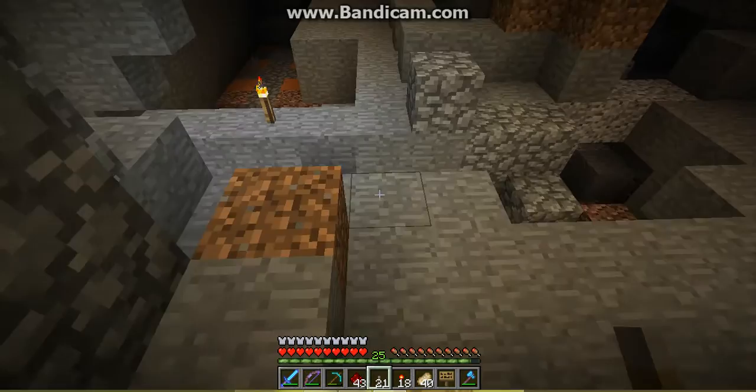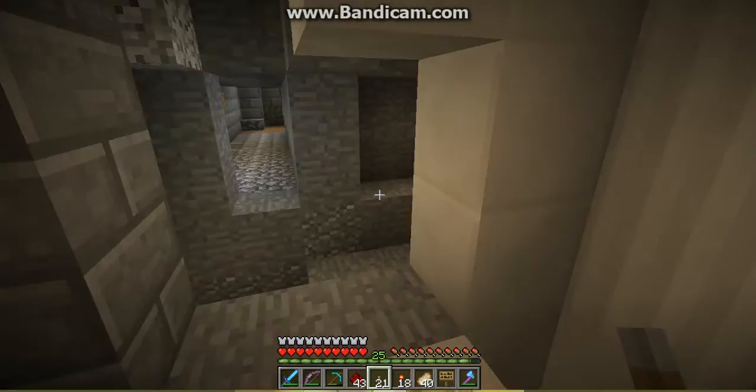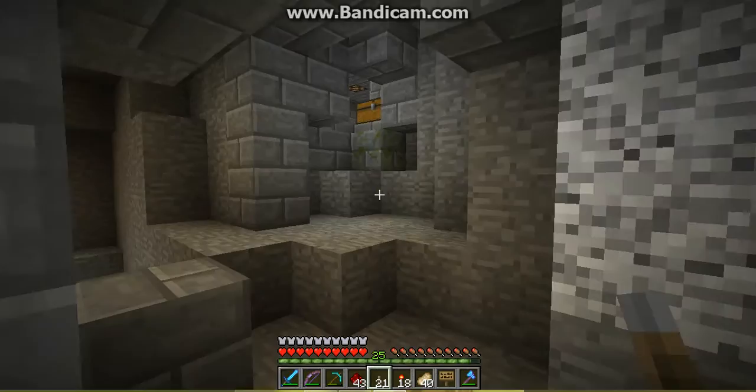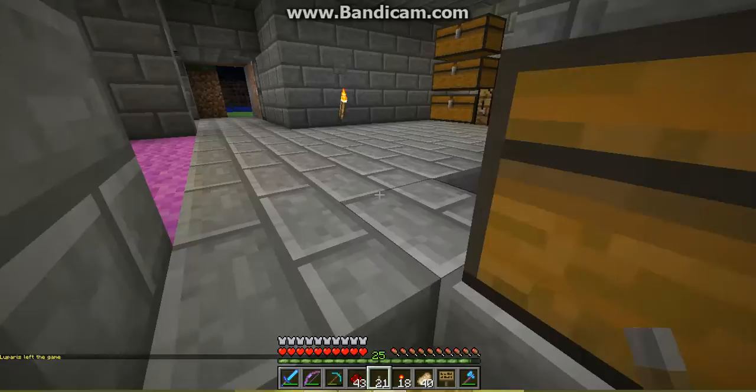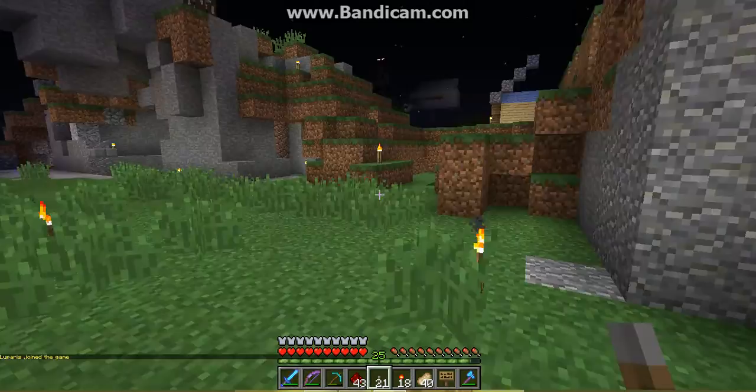That's the way to Thunderstruck's old base. This area was with the vaults. So this is Thunderstruck's old base — he doesn't use it anymore because he also got griefed. As soon as we get the plugins updated, we'll be able to put the anti-grief commands back in.